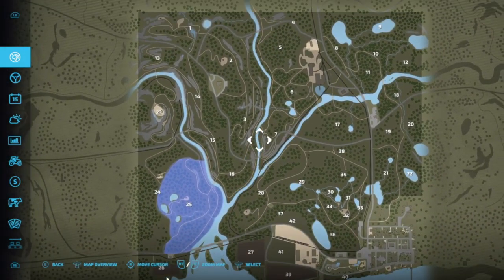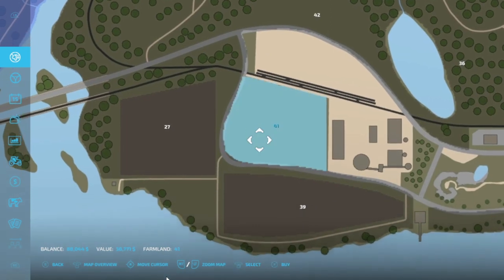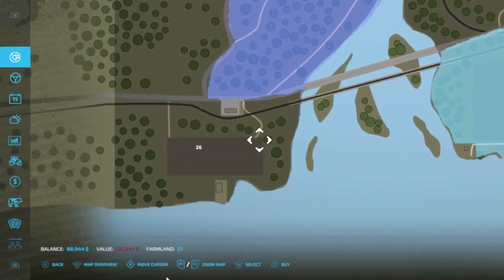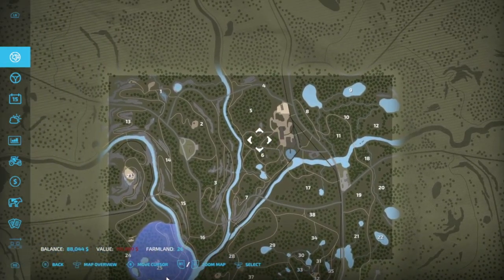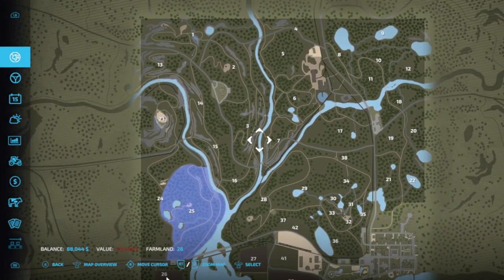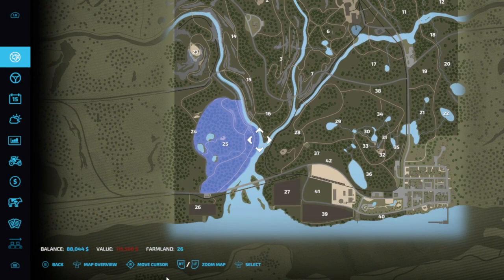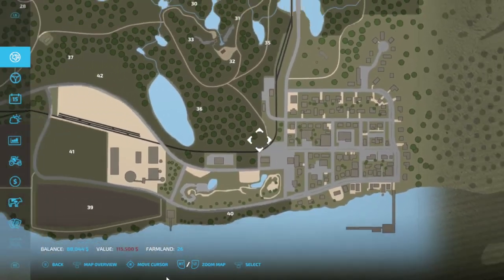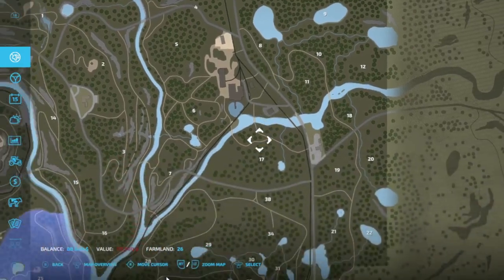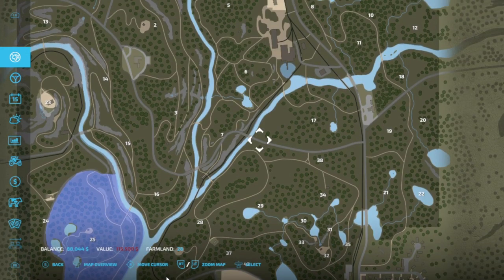Yes, that's right — new logging map. As you can see, there are a few field areas: 41, 39, 27, and 26. I'm sure you can plant anywhere on the map as long as you want to deforest it and grade it. They do have a few fields available. You've got your main town with a little railroad that runs through the map, point A to point B.